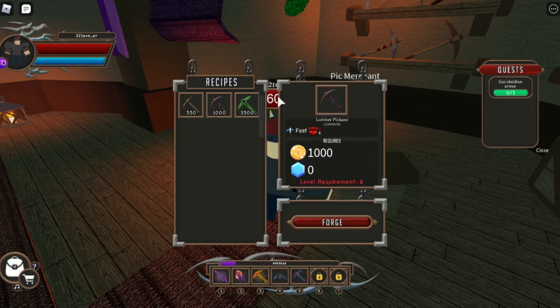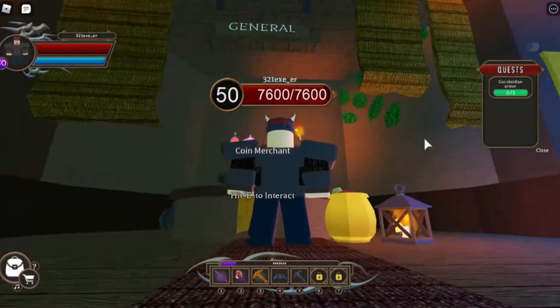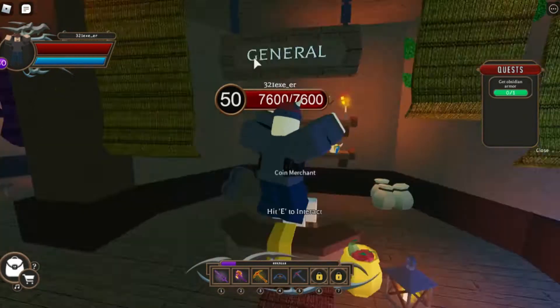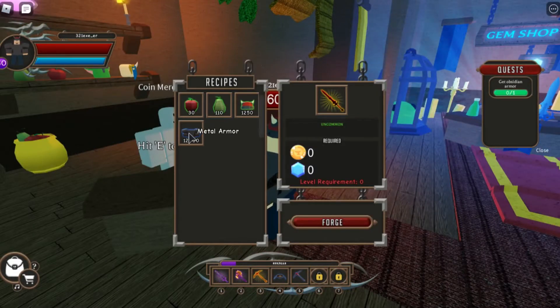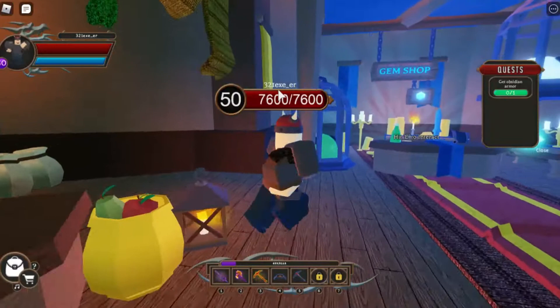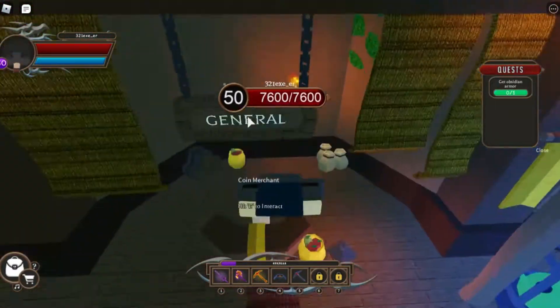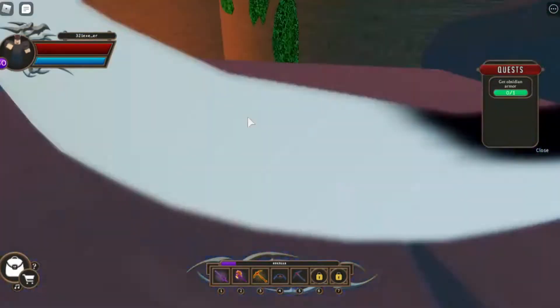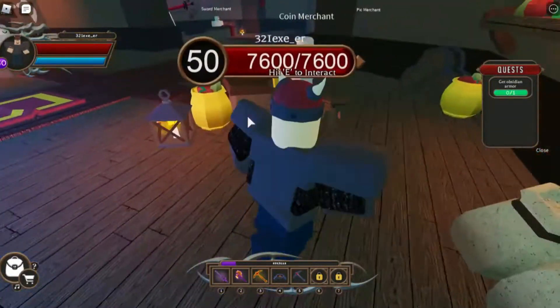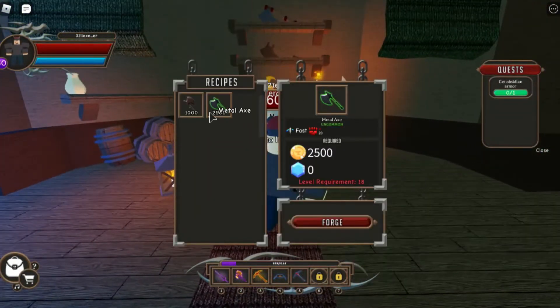The pick merchant sells some pickaxes which are not really useful for me, but for those who are new they can use this. The general merchant - or coin merchant as they labeled it - sells armor, food, and some helmets. They just couldn't put 'armor merchant' - they put 'coin merchant' here.